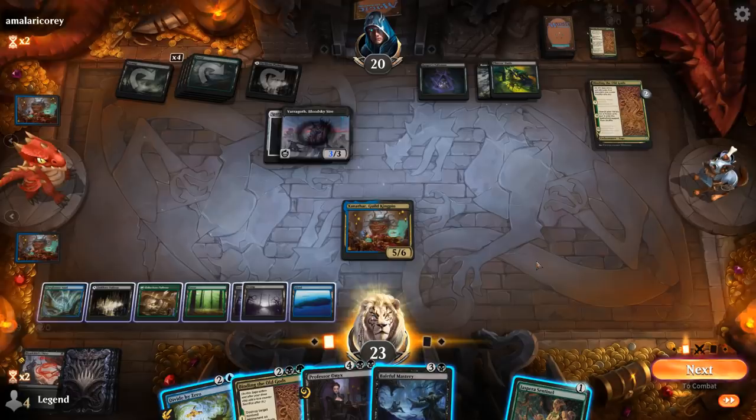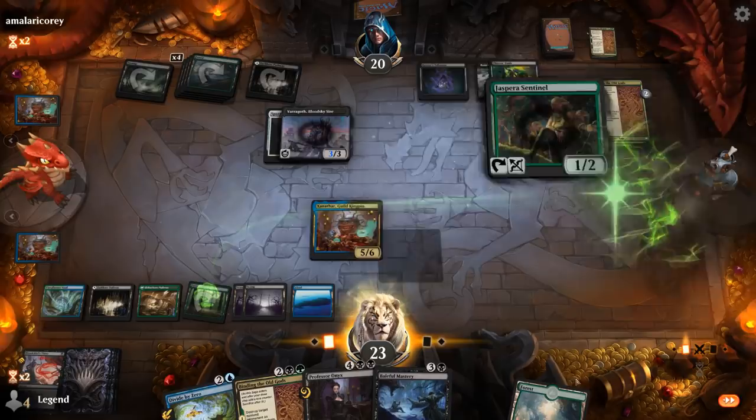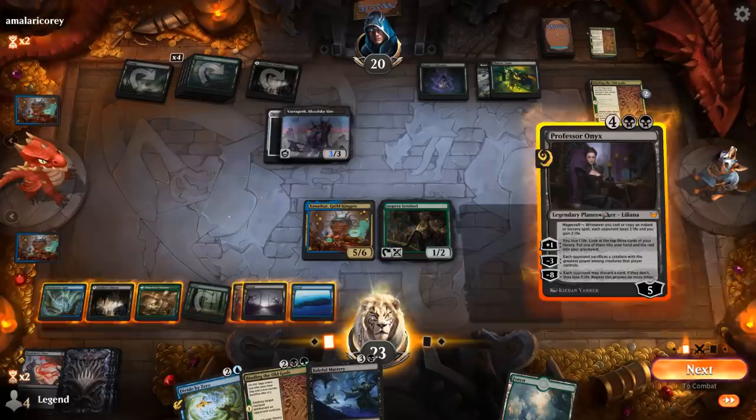They have a Sentinel on top of their deck — I'm not upset if they draw it, but we can maybe keep a land on top instead. There's a land on top so I'll keep the land even though I could play it, so the opponent draws the land.